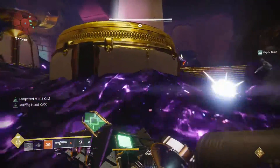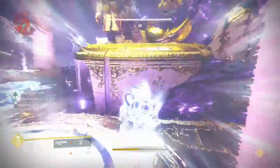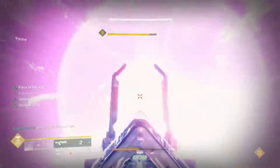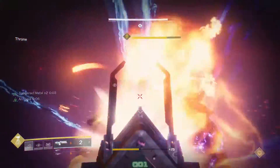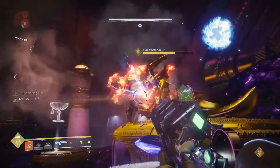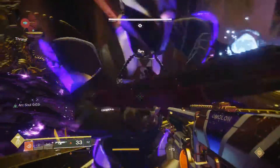Hey guys, Scare9 here, welcome back to my channel. Today I want to do a very quick damage comparison between the Sleeper Simulant and rocket launchers like the Curtain Call with cluster bombs. The numbers I got actually took me by surprise — going in, I was expecting both weapons to do generally about the same damage, but after crunching the numbers it's not even close, and it's a much bigger difference than you might think.